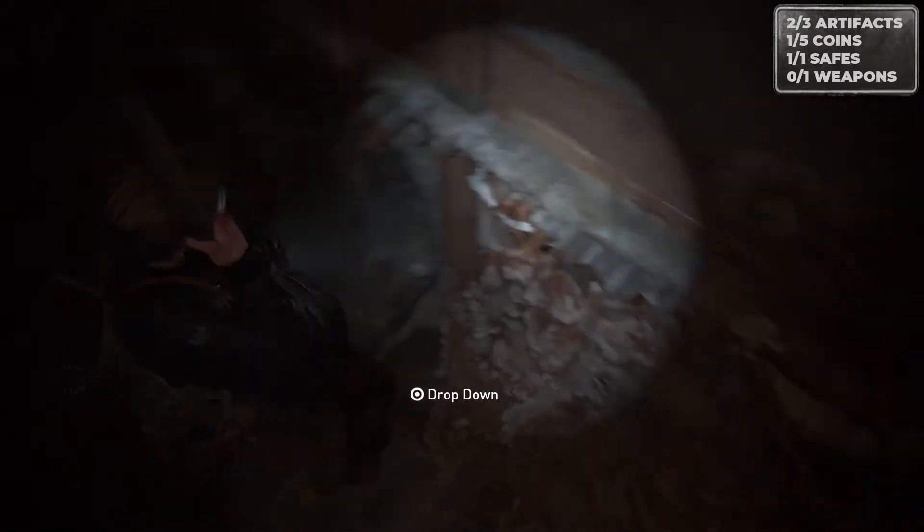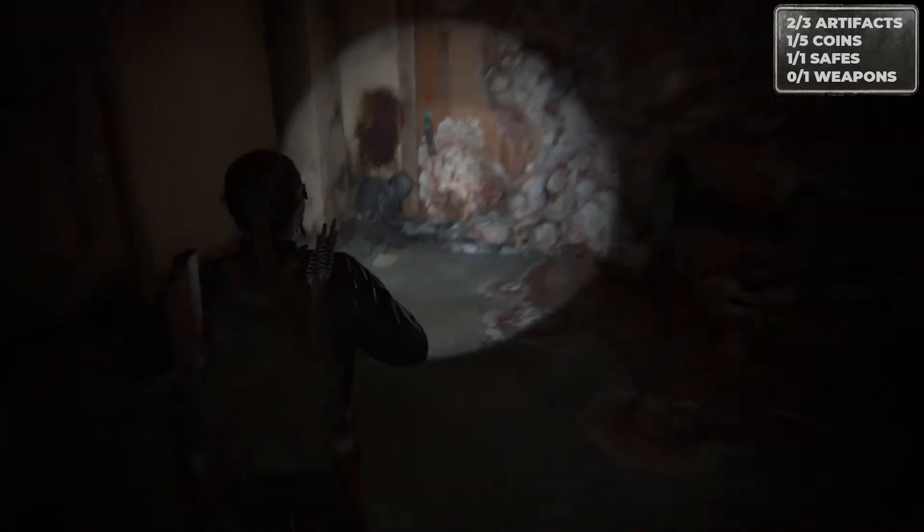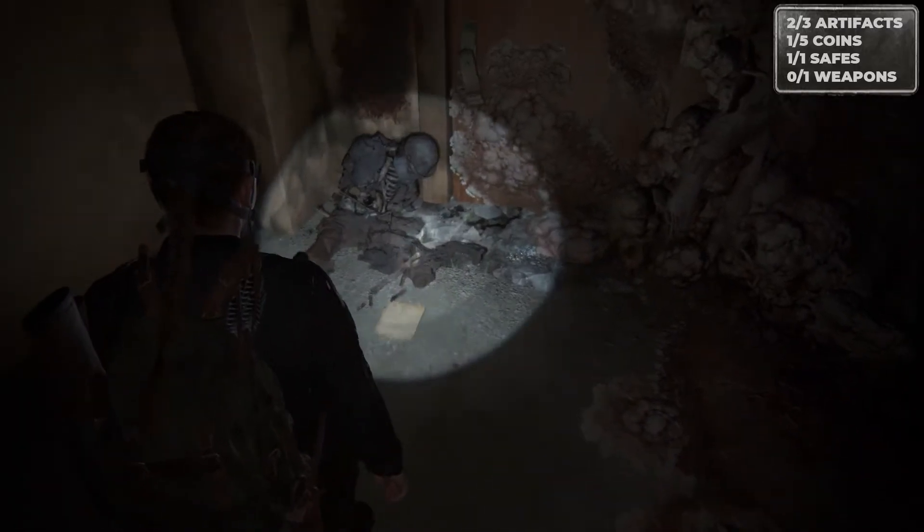The next artifact you're going to get after you've gone and got Lev a mask. Then you boost Lev up, he throws the fire hose down, you make your way down the fire hose, drop, and then in this little cubby here is the artifact on the floor.